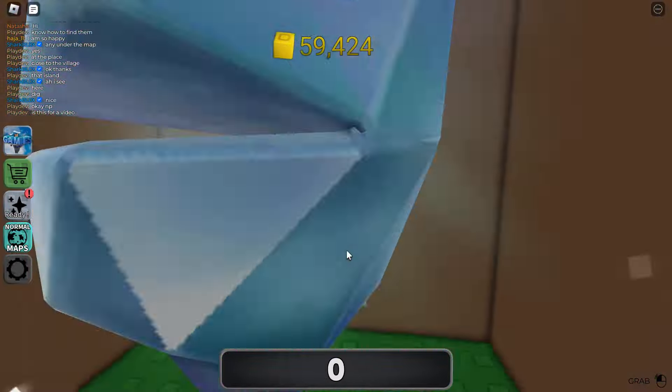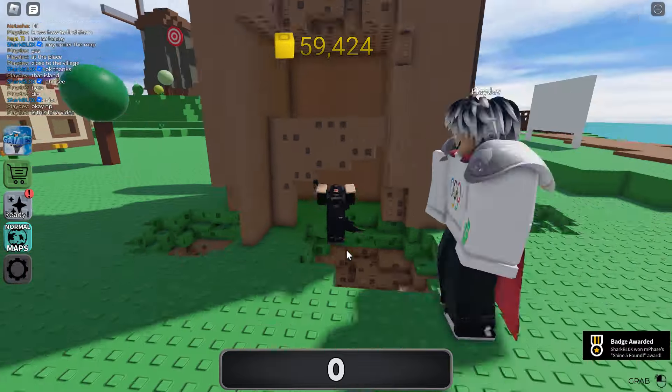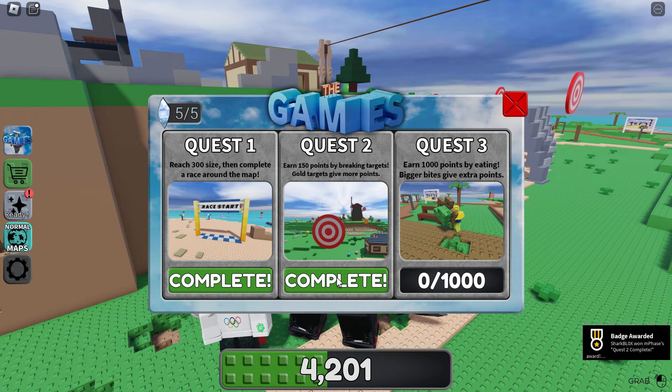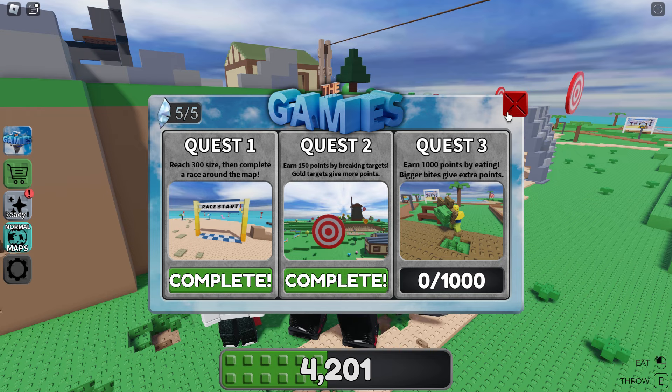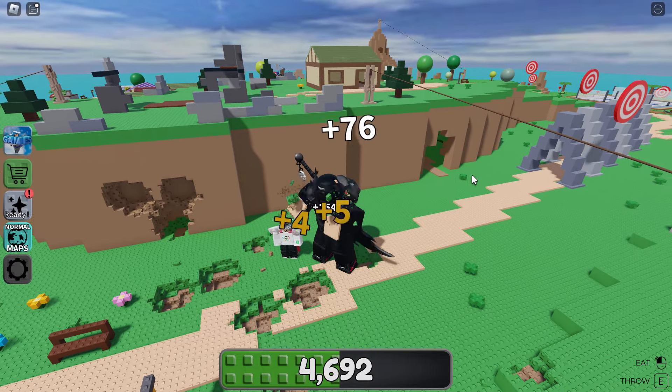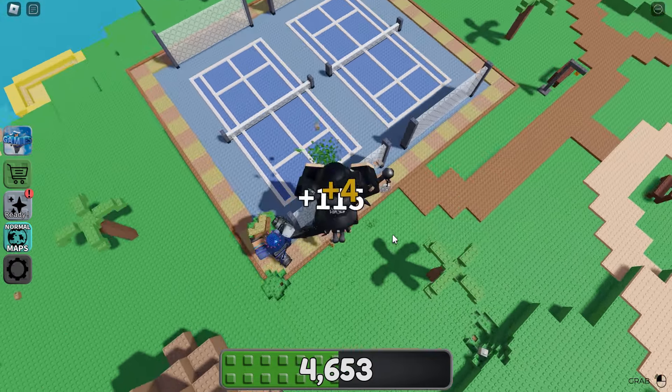We've got five out of five shines - or shards, whatever you want to call them. For quest three you have to earn 1000 points by eating tons of bricks. That's it - just common sense really. Eat the World, not too difficult, just takes a little while.